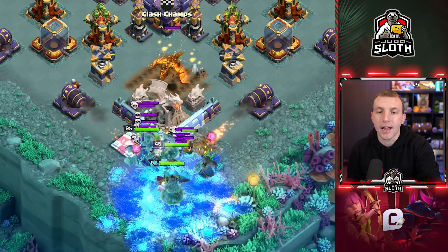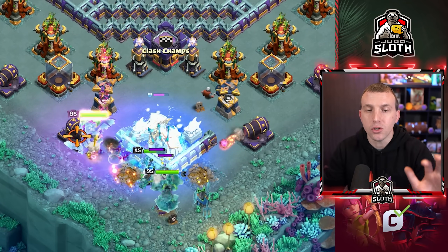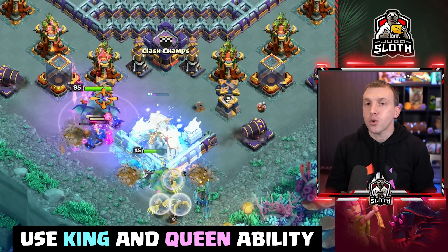This pulls the Golden Dragon and the Skeletons. Freeze the Golden Dragon once it gets there, and after the Skeletons are down, use the Barbarian Ability and the Queen Ability.